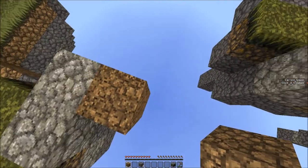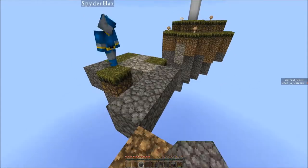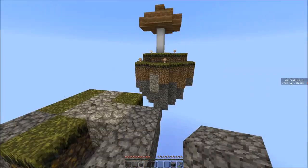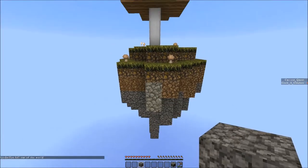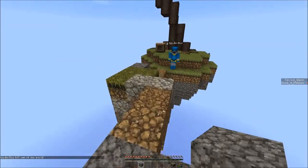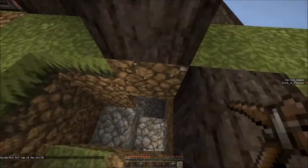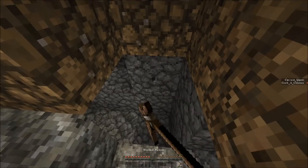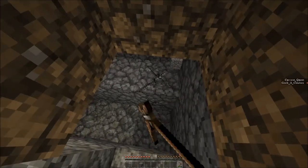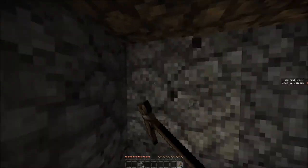Let's just build a bridge, dude. I believe I can make it. Anything is possible. That's like a quad jump, maybe a quint jump. I picked up another sapling. I'm gonna get some more stuff and barrier over to the next island.